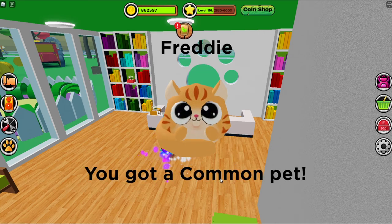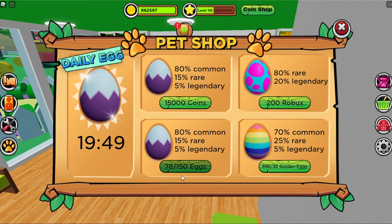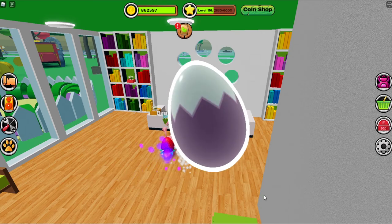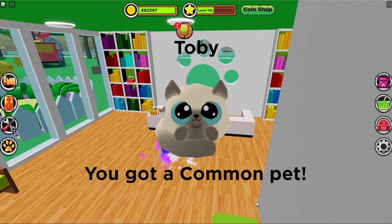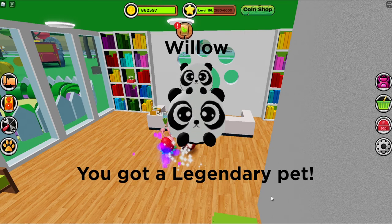I got another kitty — his name's Freddy. That is adorable. How many kitties do you think I'm going to get? I got a pig named Blue! I don't have enough, so now I have to switch to my golden eggs. We're ready for a little bit more rarity chances? Still a common pet. Cow! Moo cow! Another common. Kitty — that is like my favorite kitty ever. Another common kitty. I got some pandas!